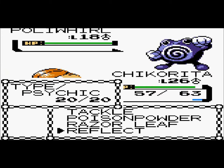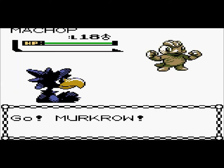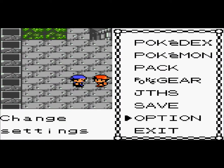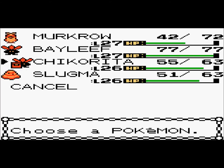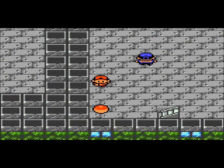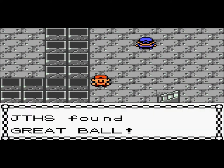Switching to Chikorita. Wait, is Murkrow at level 26? Not 26 — 27! I didn't even realize, holy crap. Anyways, I'm not going to use Murkrow until the next gym, because the next gym is a fighting-type gym and Murkrow will do good against that gym.